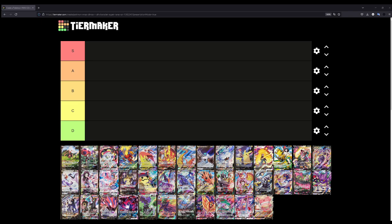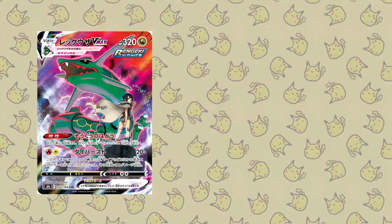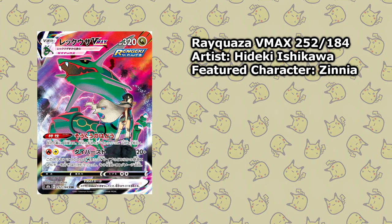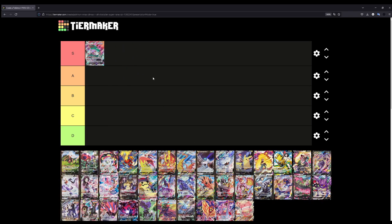I'm not going to put everything at S, even though all of the illustrations are amazing. We're going to start with the Rayquaza VMAX, featuring Cinea in the artwork. This is a really cool card — Rayquaza is one of my favorite Pokemon, and this is top-notch quality in terms of artwork. This is easily an S tier for me. That's the first S tier.